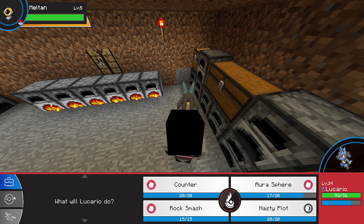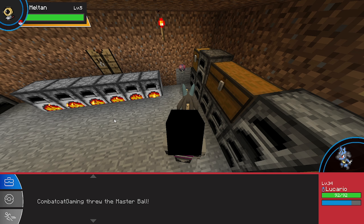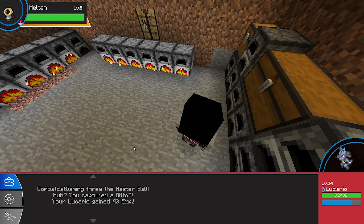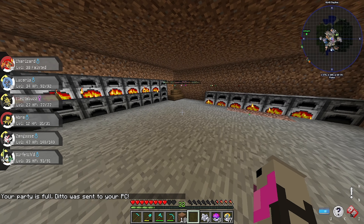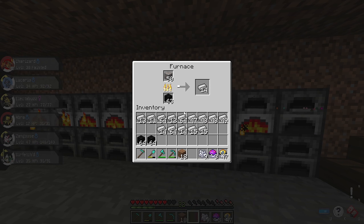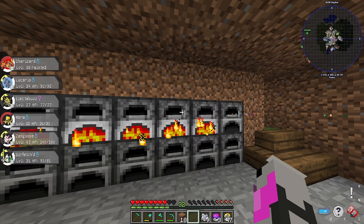Alright, let's just not waste any time here — hit it with a Master Ball. Let's see what we get. And just like that, you captured a Ditto! Awesome. Ditto's been sent to our PC. So yeah, using this method, there's a 60% chance Meltan will turn into Ditto.